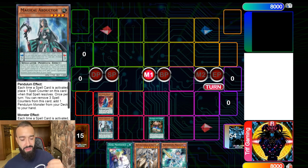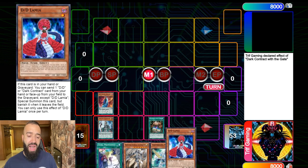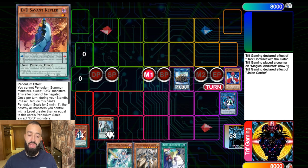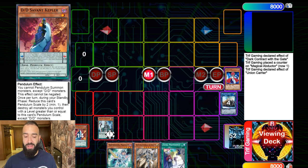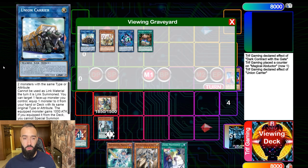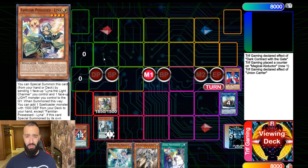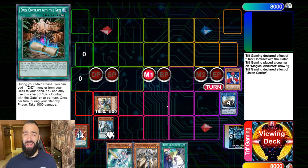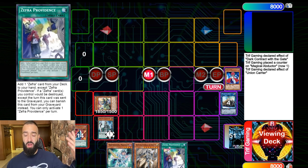In situations where you don't draw Abductor, don't draw Servant, don't draw Mastery — then you use Union Carrier to search your Servant. One Kepler literally equals Union Carrier: Kepler's effect searches Servant of Endymion normally, but then you also use Union Carrier to equip Lyna and special summon the Familiar. If they want to use Ash Blossom, they might save it for this or use it earlier on DD Kepler, Zefra cards, or your draw cards.